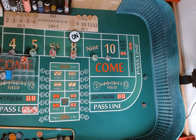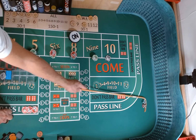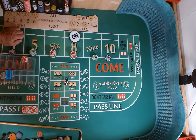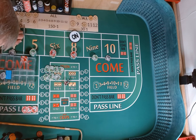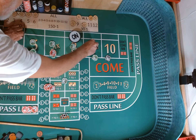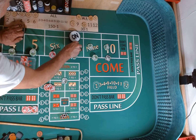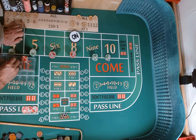Dice are out — 3-2-3-2-3-2. Hard ten! Hard ten! Mark the ten. We have $100 on the ten, it's going to cost me a $5 vig, it's going to win $200. We're going to get some change for that, pay it off a different way. There's $200. We're going to press up $160 across and rack $40.